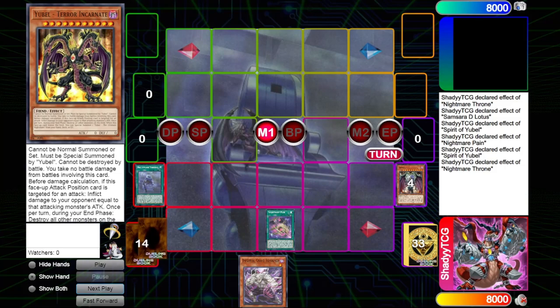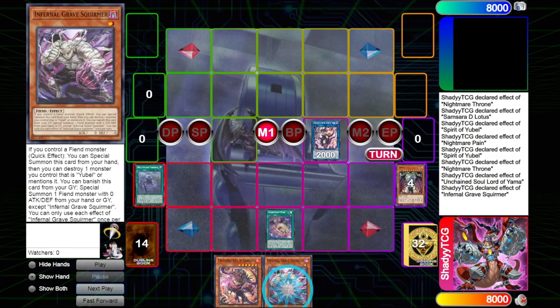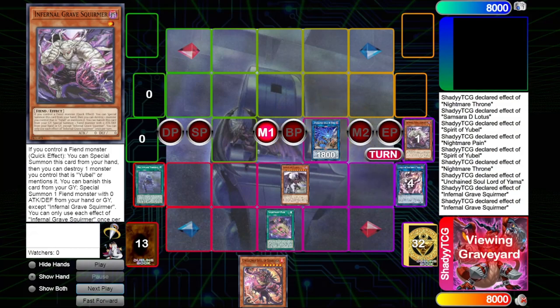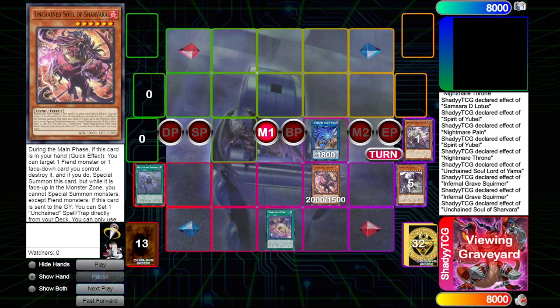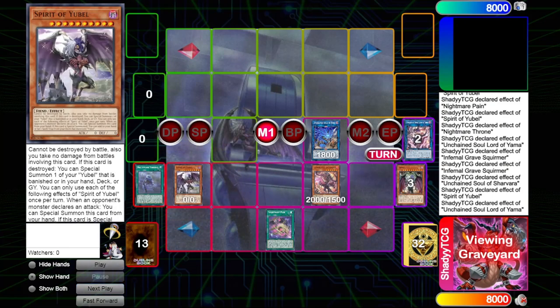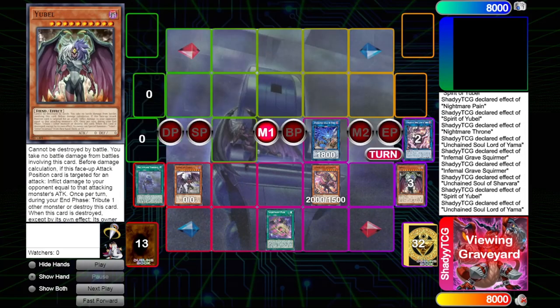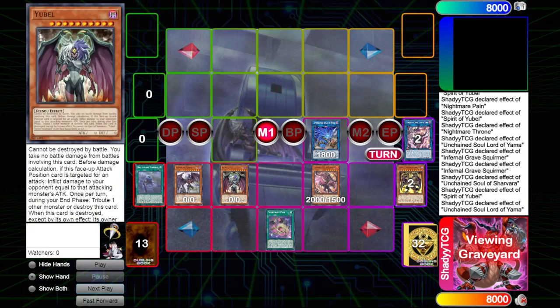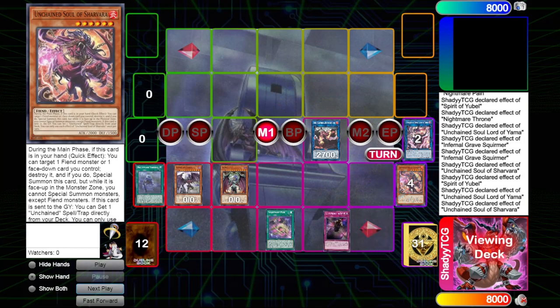From there you go into Yama, and Yama adds Sharvara. Then Squirmer summons and you link into Rage. Squirmer summons back the Spirit, and you go Sharvara on the Spirit. Summon Sharvara, pop Spirit — Spirit effect chain link one, Yama chain link two. Yama brings back the Spirit. You need to sequence this right because Spirit will only summon Yubel, so you need to summon Spirit with Yama. You get double level 10 and then link three into Promethean with Rage and Sharvara. Sharvara sets the Chamber from the deck.